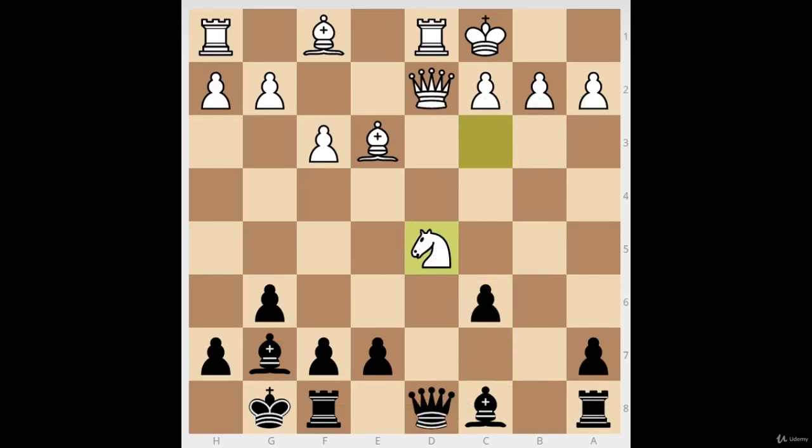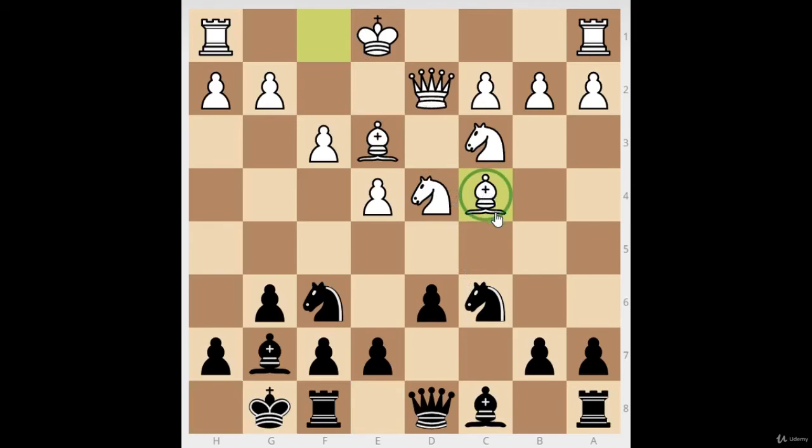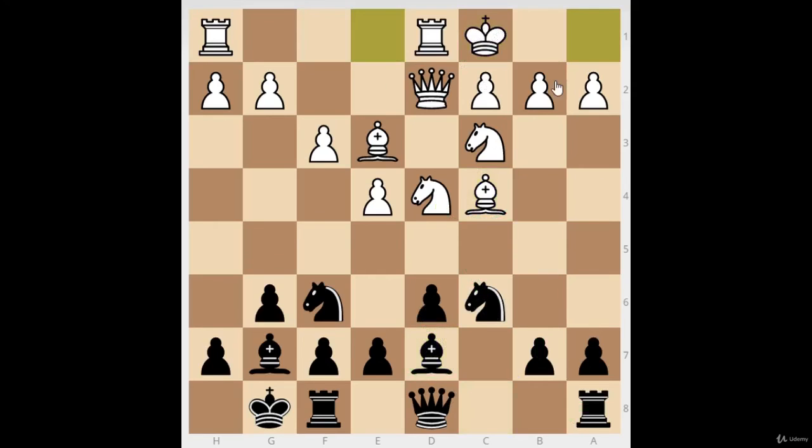If they don't take it, I just have the open b-file, the open c-file, and all my pieces have their jobs. Now, what if White doesn't let us play d5? Instead of castling they have other options — like Bc4, which is the main move. This is probably the scariest line you'll face as Black in this setup, but the bishop is still very strong so we shouldn't be too worried. Some people go for Rb8, then b5 and a5 — that's called the Chinese Dragon.